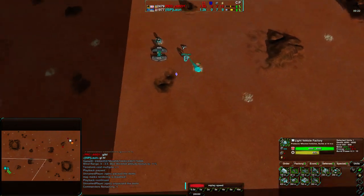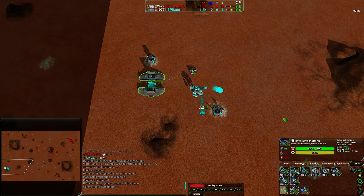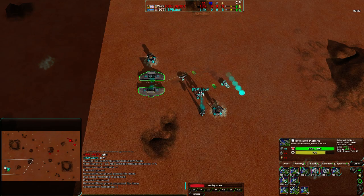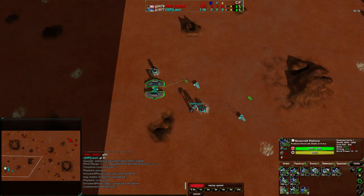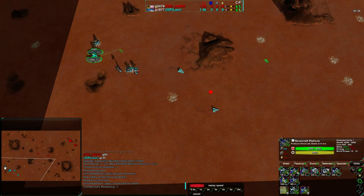A couple targets are being set up for scouting, while Lowry's setting up five scrubbers. He's going for an early factory snipe, possibly a comm snipe as well. A couple of them are moving out already. Looks like he wants to have some for defense, but you don't go for five scrubbers like that unless you want to deal some serious damage.